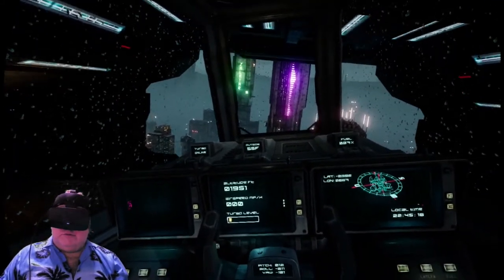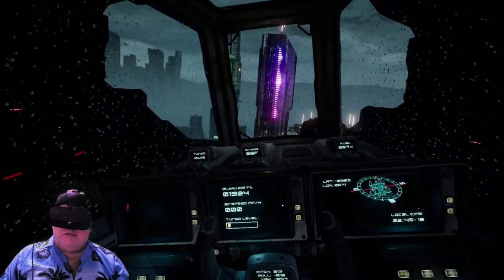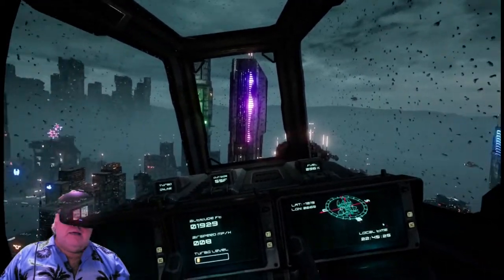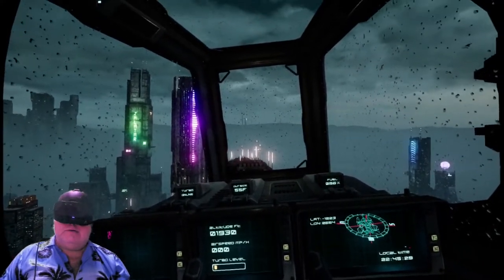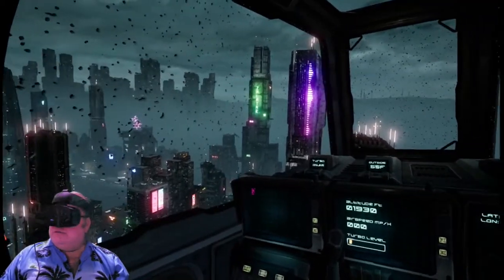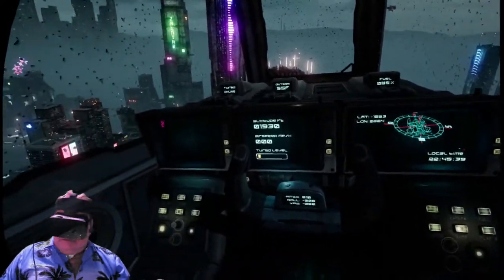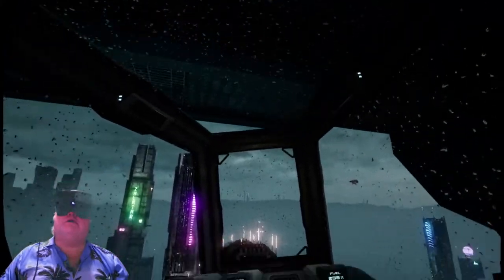So we go up, down, left, right, forward, backward. My goal today is those antenna towers — I think we need about 19,000 to 20,000 feet to get there, so let's go up.